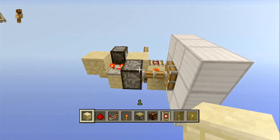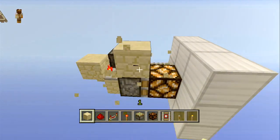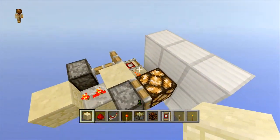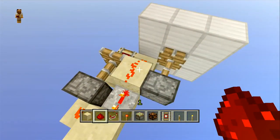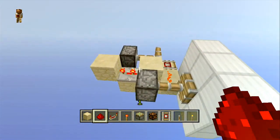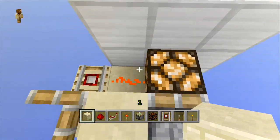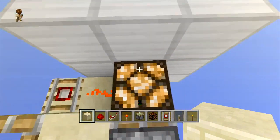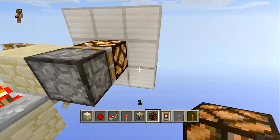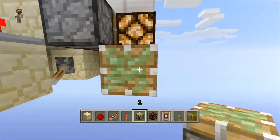Now if you update the piston you can see that this is a bud in itself, but if you update this any further then it's not going to do anything. So to reset this we're going to put redstone then take it away and as you can see it'll fix itself. Now if I update this once more, as you can see this redirected redstone is powering this lamp.